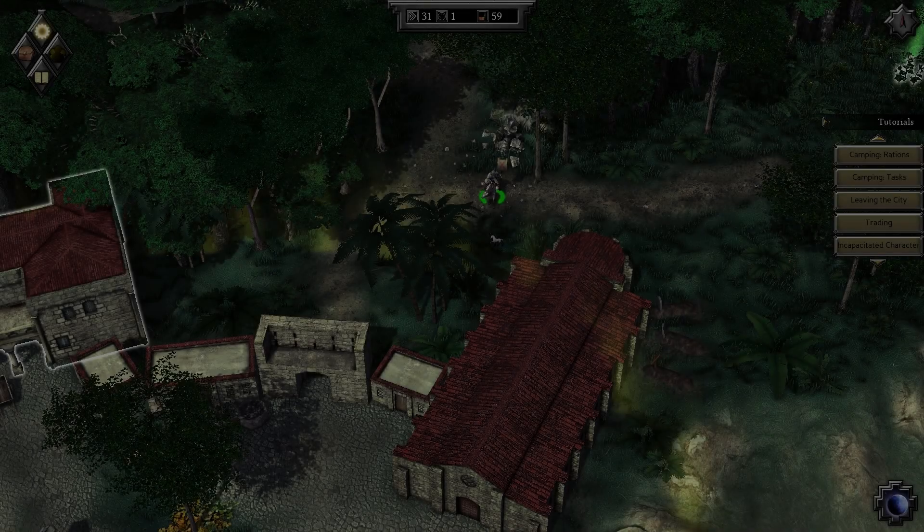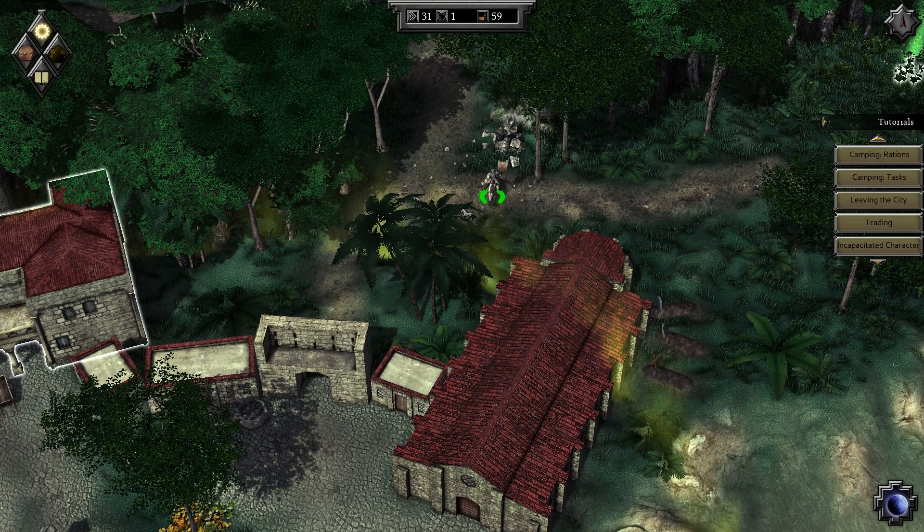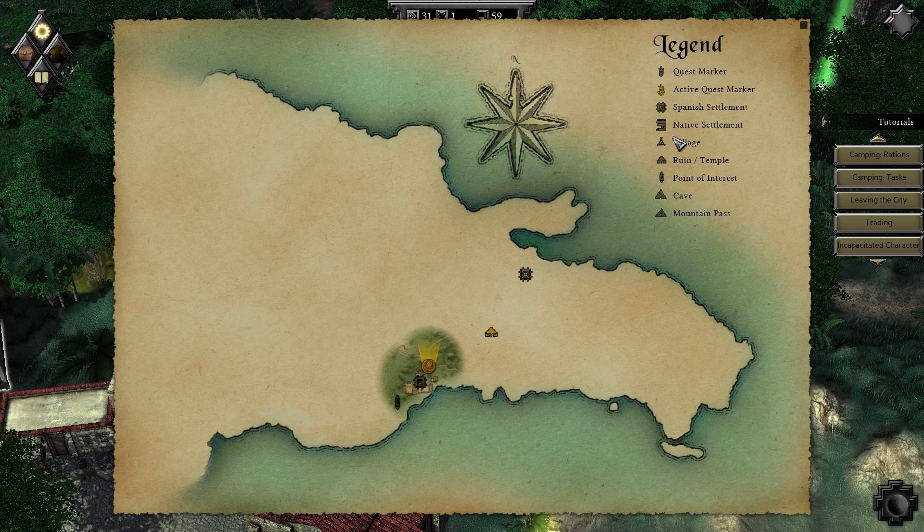What's going on guys, Linus here. Welcome back to Expeditions Conquistador. We are at the exact location where we left off last time. We were headed for a ruined temple and that's basically our quest marker.